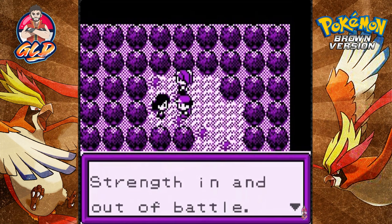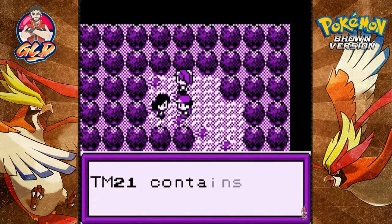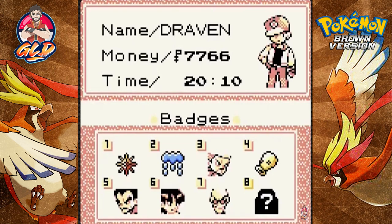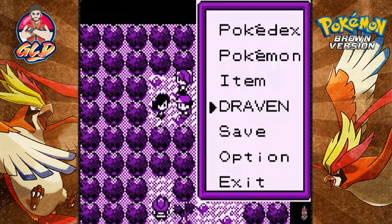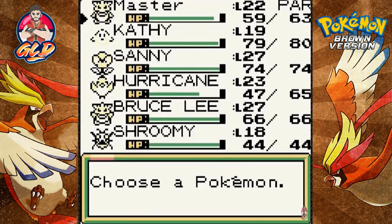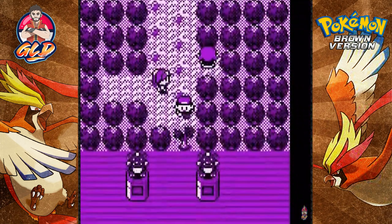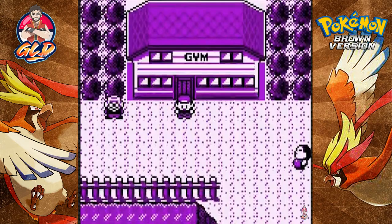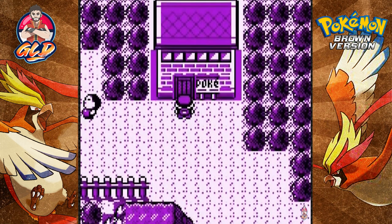We get our next badge — the Sprout Badge — which makes Pokemon able to use Strength in and out of battle. We also get TM21 which contains Giga Drain: half the damage inflicted is drained to heal your Pokemon. The badge looks like the head of a Bell Sprout. That was supposed to be the fourth badge. Another badge in our pocket! In the next episode we'll continue our Pokemon Brown adventure — who would have thought we'd get this far this quickly, especially in the summer of hacks. Thanks for watching, see you next time!